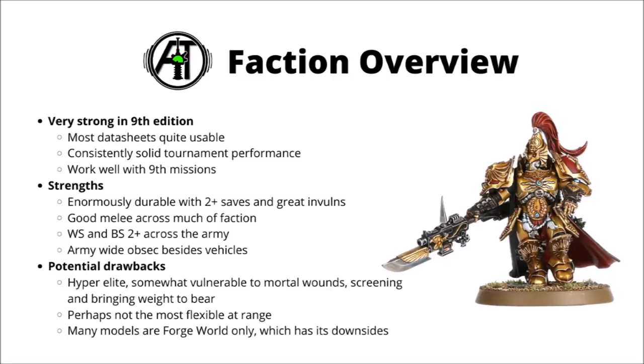They do have some solid ranged options, but they're just perhaps not quite as extensive as some other factions. A lot of their shooting tends to be sort of mid-strength damage 2 shots, which are good against some things but maybe not quite as good against armies like Death Guard. Also from a practical point of view, they have far more models and kits available that are Forgeworld exclusive, as opposed to kits available within their own codex, meaning they're a bit expensive to get your hands on. On the flip side, the actual Games Workshop units are really quite cheap in terms of money invested for the points you get out.